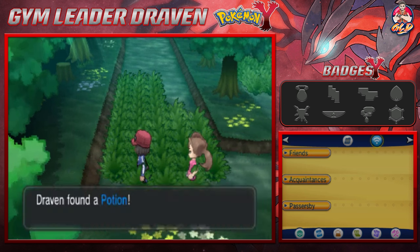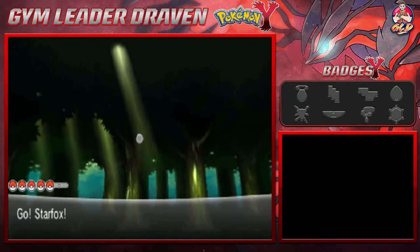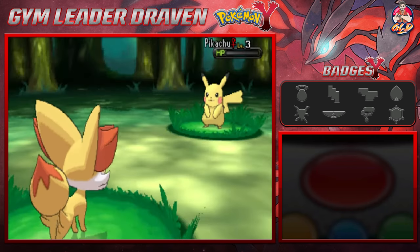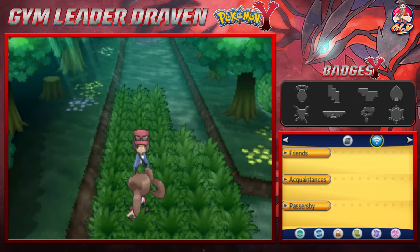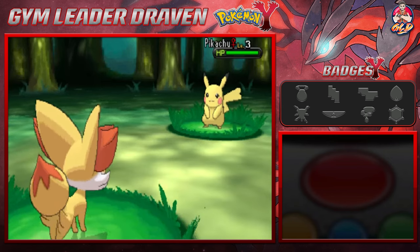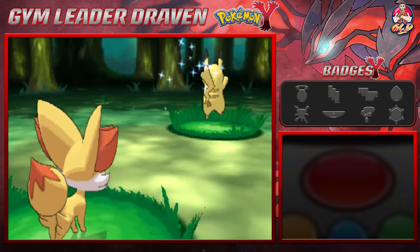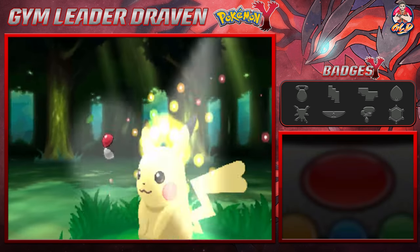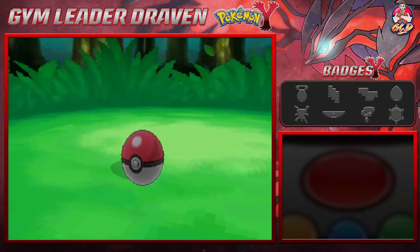Got ourselves a Potion — always nice. We're going to get attacked by a pokemon — will it be a Pikachu? Yes it is! It's a female Pikachu and I kind of need it right now. Oh my god, nearly lost it. Let's try this again. Found ourselves a Pikachu after capturing an elemental monkey. We need a Pikachu because the next gym requires us to have an Electric type pokemon.